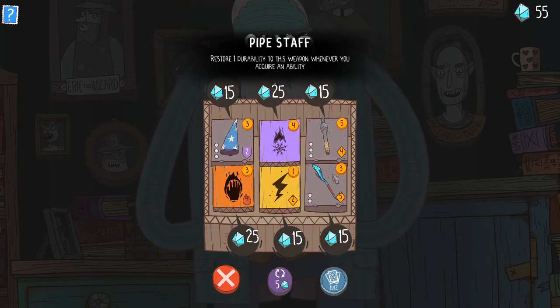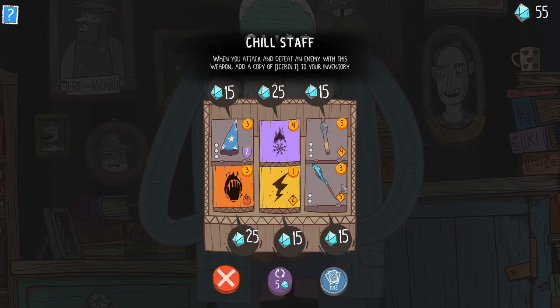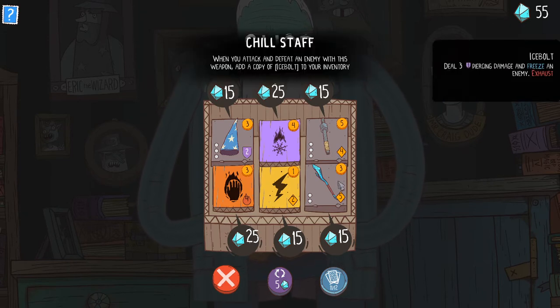Okay, so we got some great weapons which is fantastic. So now that we've taken the Martial Stamp — maybe I shouldn't have done that, I don't know. This is a really awesome item because Ice Bolt is just a very very strong ability. It deals three piercing damage and freezes an enemy, that's very very strong. And then you get one every time you kill somebody with this.